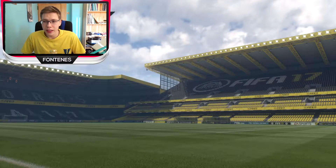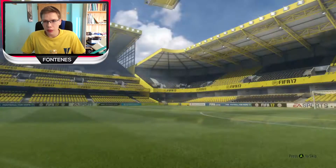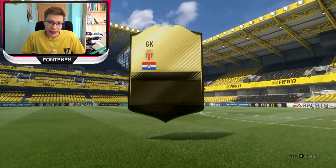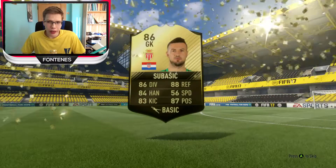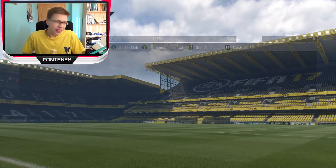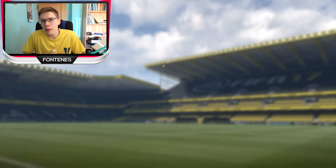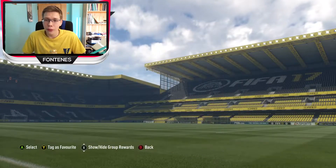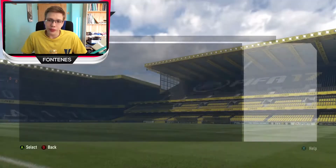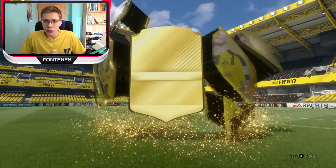I went and did this Team of the Week tradable pack, which cost me around maybe 40 to 50k. I got goalkeeper Monaco Subasic, 86 rated — not the worst in-form I could possibly get, but if I'd got Ronaldo I would have been a lot happier than with Subasic, obviously. I sold him for 30k, so what can you do.